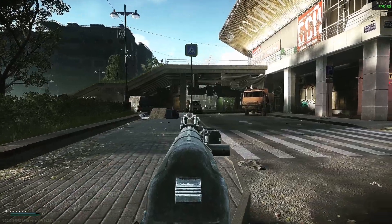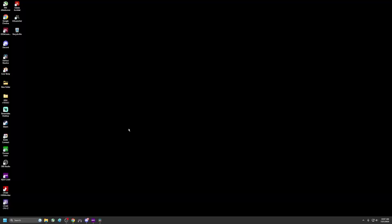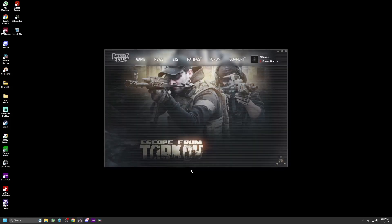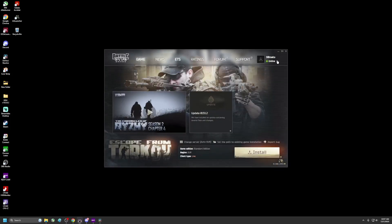We kind of got an answer. The first thing we're gonna do is launch the EFT launcher. At the top where it says 'Online', we're gonna go to 'Clear Cache'.